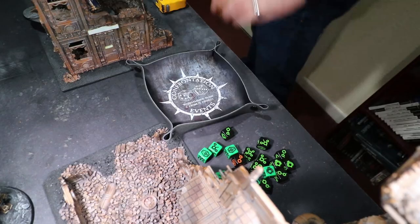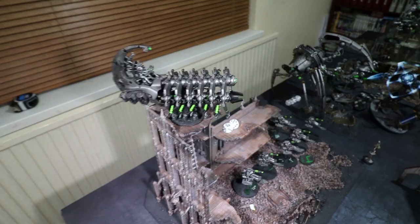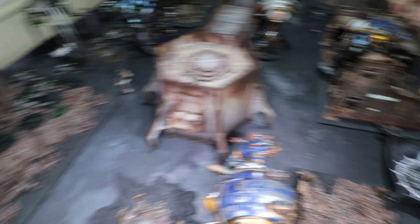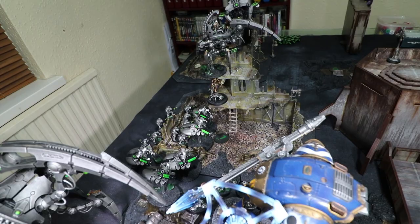The Seraptic gets one wound back from Living Metal; the Doomsday Arc also. We've got a Reanimation Protocols roll to do for the dead Destroyer — on a 4+ with a Cryptic in range, it's back up. Excellent. Let's move on to the Necrons, turn one.